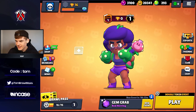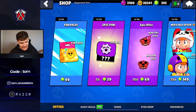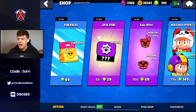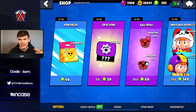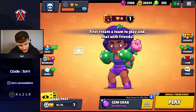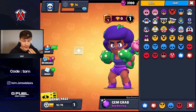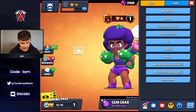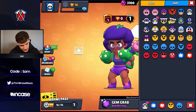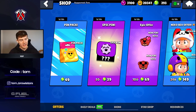Next account — this one has 16 trophies and a ton of gold because we bought the offers. I'm confused why some accounts get Nita; I thought everyone had Shelly, but some of my accounts got Nita and Bow. Anyway let's look at the pins on this account. This is the one with Barley heart pin — if you don't know, this is like my favorite pin in the entire game. Maybe Spike's pins too, but yeah, some pretty crazy pins on this one.